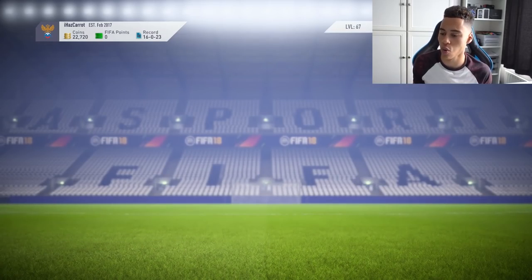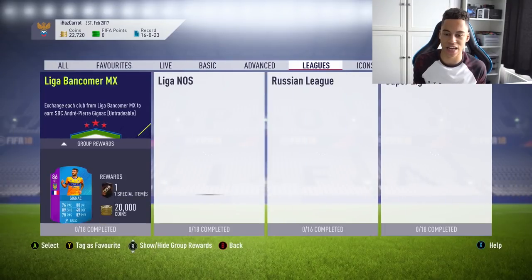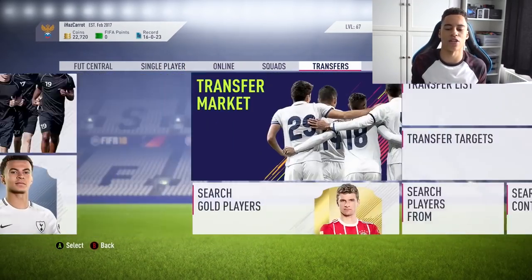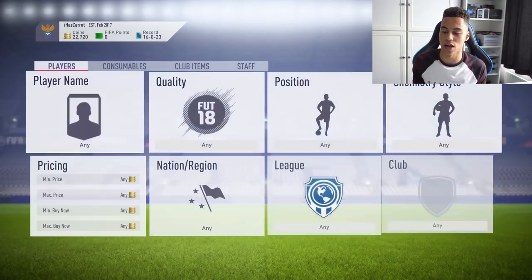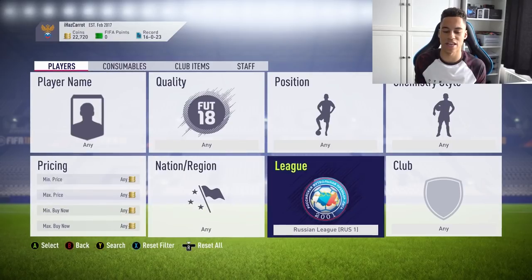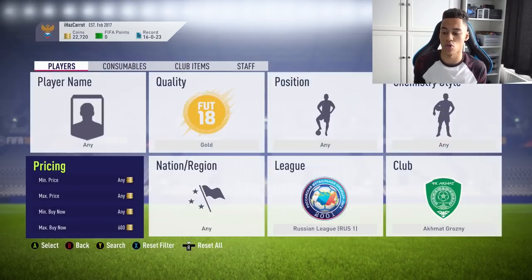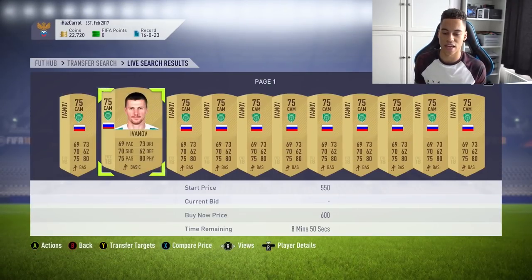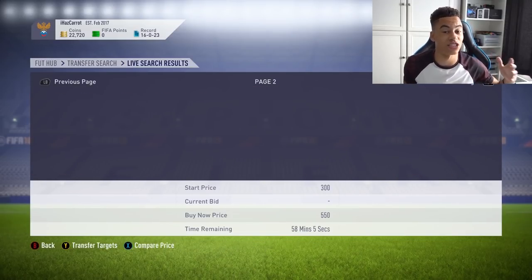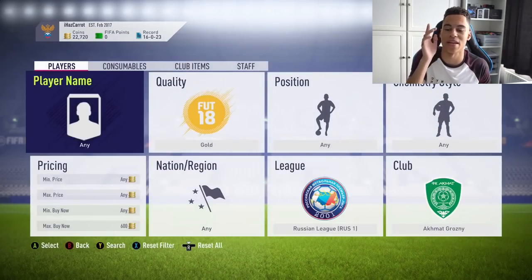Once the SBC does come out, those prices will rise quite a bit. One of the better SBCs already released is the Russian league one, with a POTM card featuring 92 pace and 22,000 coins as a reward. If we look at the Russian league and go for the first club — Akhmat — and check the prices of their gold cards, they've gone up to about 600 coins. They haven't risen too much yet, just because not many people are doing the Russian league SBC.